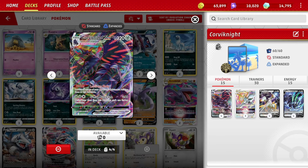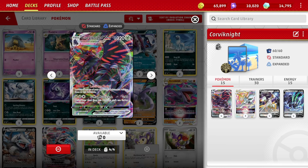It has a very nice attack: G-Max Hurricane for three energy - Metal Colorless - does 240 damage. That's a nice number, especially now with 230 HP basic EXes running around. Metal typing and hitting for Metal Weakness isn't bad now either. During the next turn this Pokemon can't attack, but it has free retreat, so it's kind of a pivot-and-heal deck. The healing is basically from the stadium.